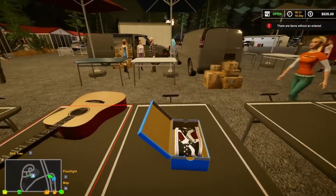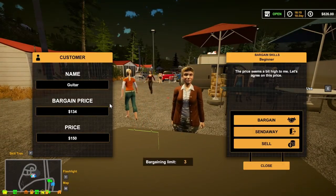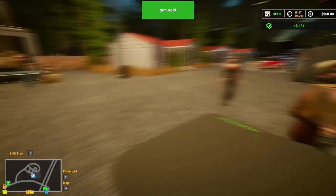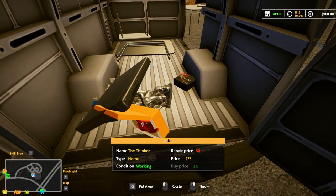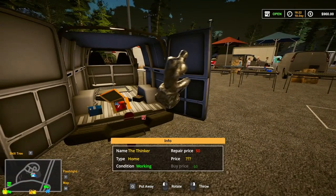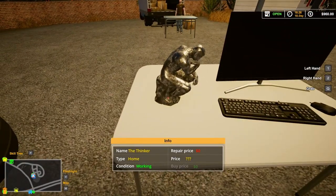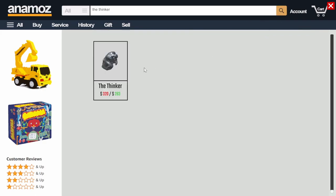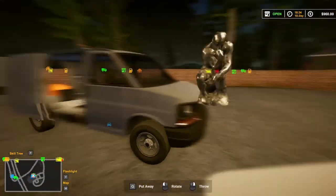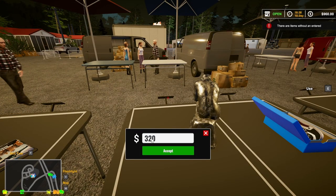Let's see. Got somebody. Yeah, okay, you can have it. Oh, I want to see that statue - the Thinker. A hundred... wow, 320 bucks. Nice. Score!